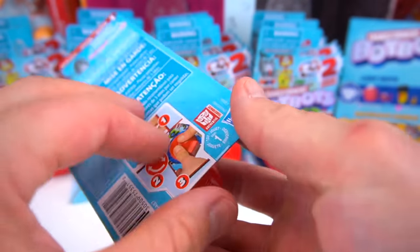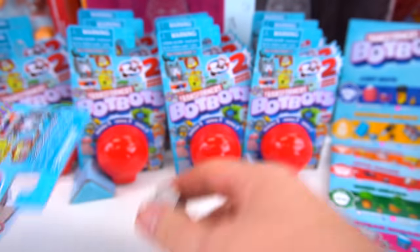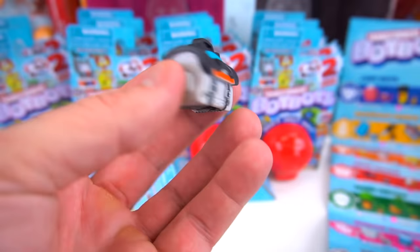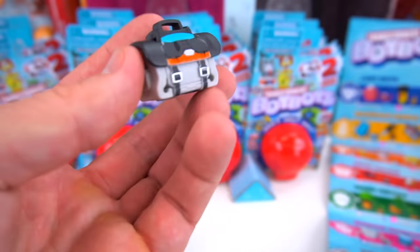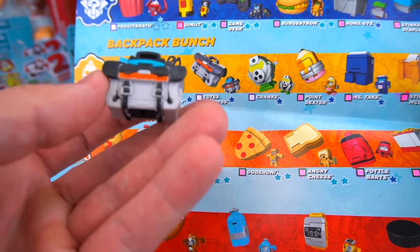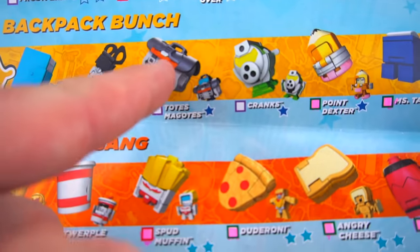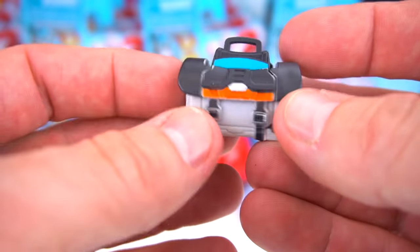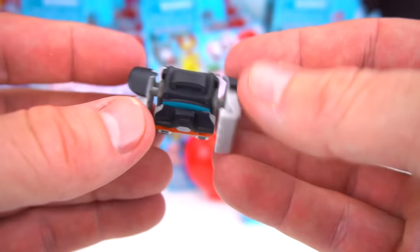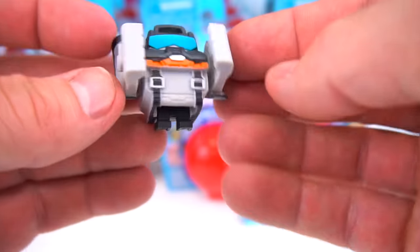This is how you open these - you pull this open then go to the other side and push it out. Whoa! Looks like we have a new one. This one is from the Backpack Bunch - it's Totes My Goats! That's what he looks like when he transforms, like a little toolbox. To transform him, pull these out to the side, flip his feet down, and pull his head up just a little bit.